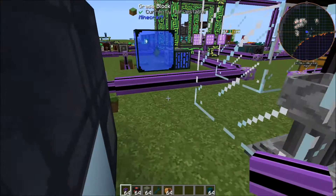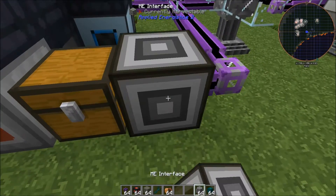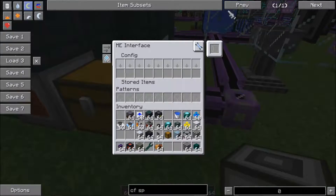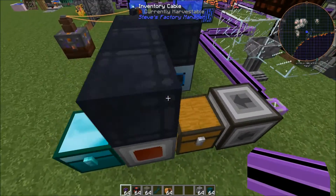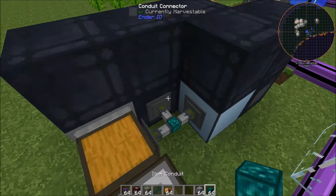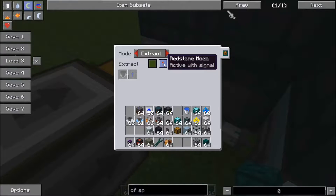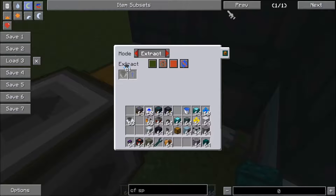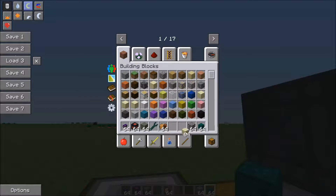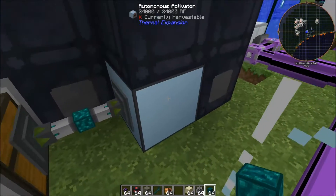Let's go ahead and run our cabling over here, and our AE2 interface will go right there. Just because I'm particular about it, let's set it to output into this chest. Then we're going to put down an item conduit here, set it to extract always active, insert, and put any kind of item filter — it doesn't have to be advanced. We're going to whitelist sand. So now all of our sand gets pulled into this autonomous activator.